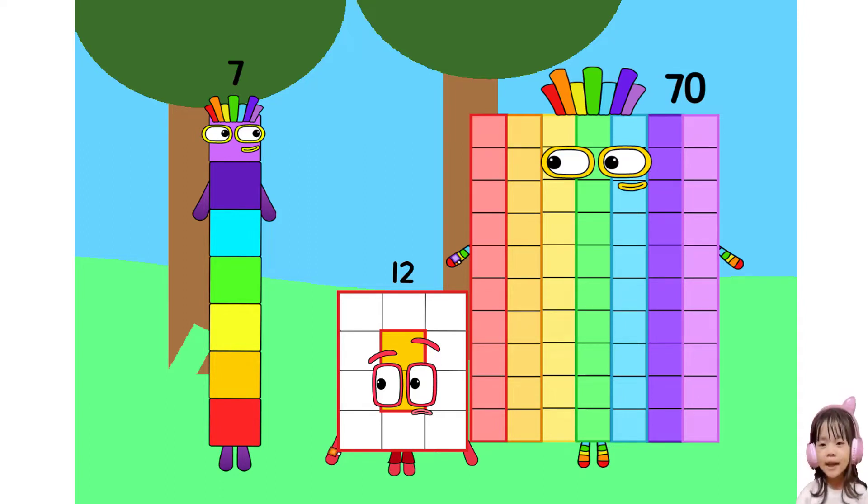He doesn't look like a super rectangle. My super rectangle friends are like 18, 24, 32, 35, 42, 44, 45, 48, 52, 54, 56, 63, 66, 75, 76, 84, 85, 92, 95, 98, and 99.